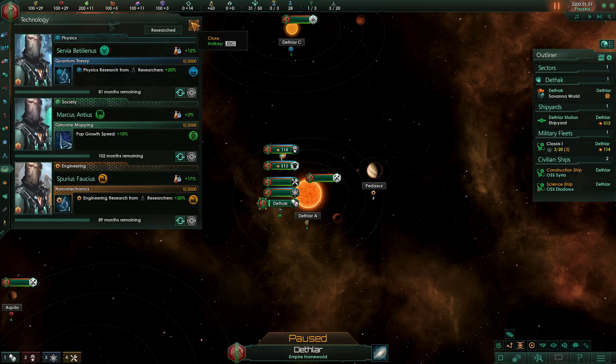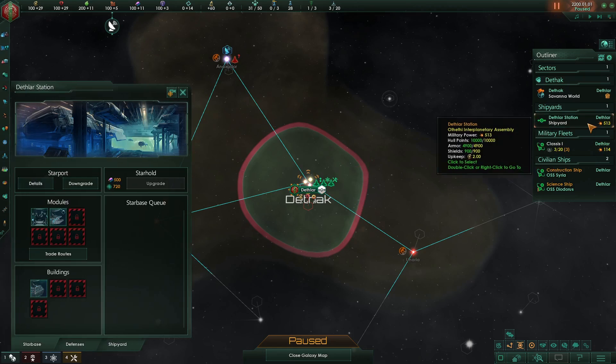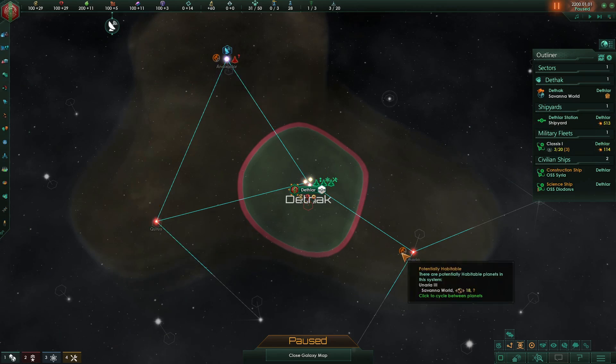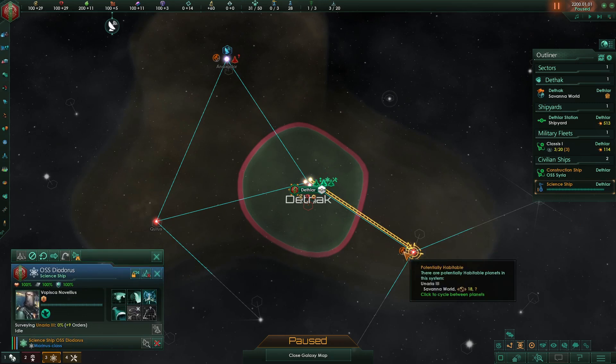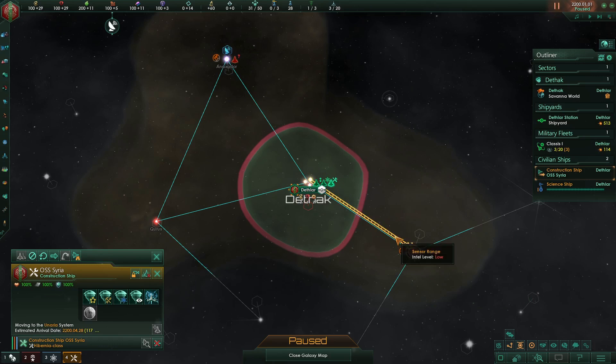The way exploration works has changed quite dramatically at the start of the game. Your starting starbase now provides some sensor range, so you can see the planets in adjacent systems. For instance, I am a savannah world species and I can see there is a savannah world planet nearby. So the first thing I'm going to do is send my science ship immediately over there to survey that system — I want to get a colony ship down on that planet as soon as possible. I'm also going to send out my constructor to speed up this process.